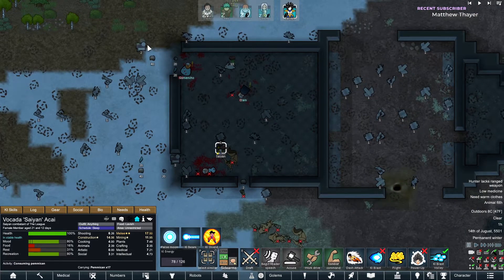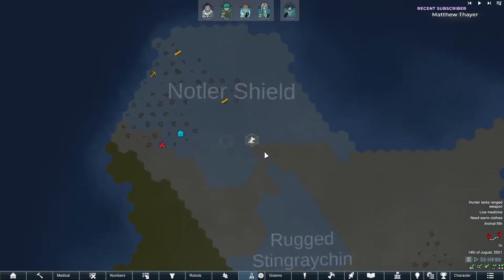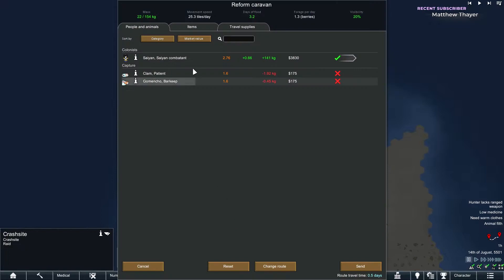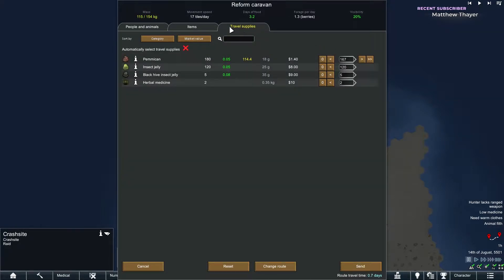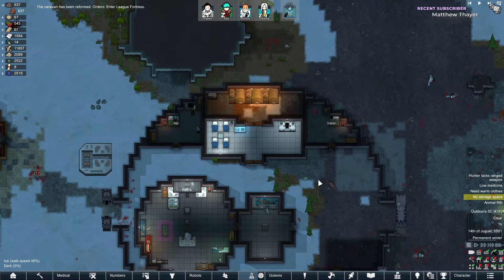Things are looking up right now! We got four advanced components, which is absolutely necessary for us to move on. We'll be able to make a fabrication bench and all that good stuff. We have all these psychic pulsers — let's take the extra pemmican and all of the insect jelly. Let's head back. I'm very happy with that.